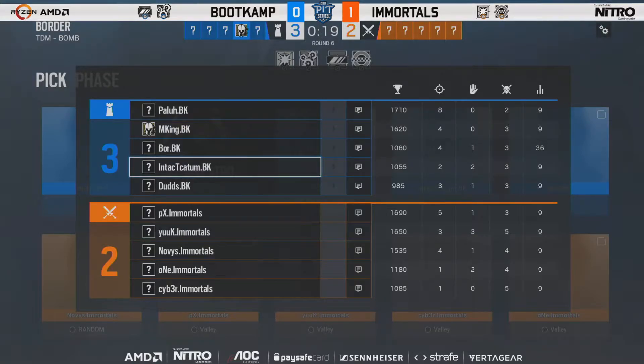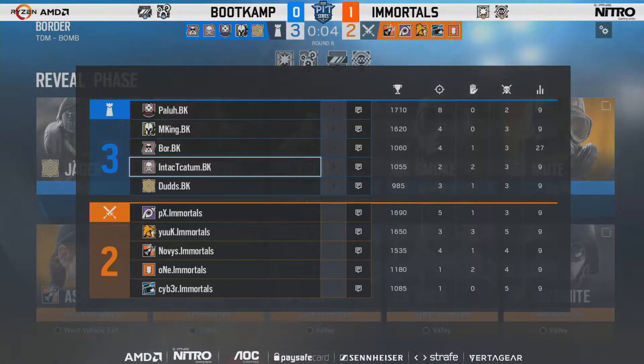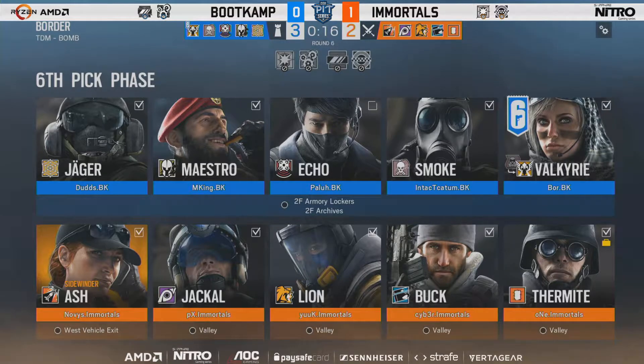We've already seen the planter go down double the amount of times compared to the previous map — twice now. The speed and finesse of that attack, we finally saw it twin with an E1D push. It was just nothing. I was watching the defender POV thinking they were going to try and catch it, then we swapped to the attackers — they were already in Armory, they'd already picked up a frag at that point.